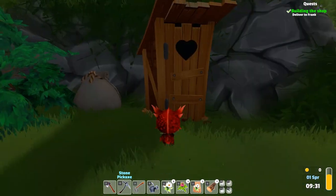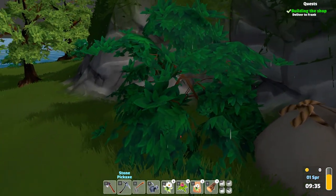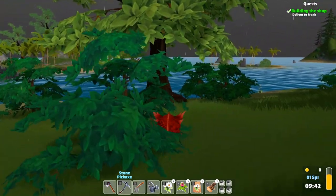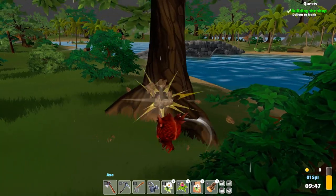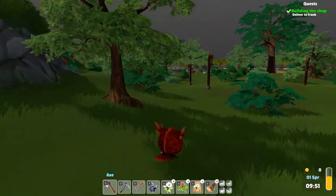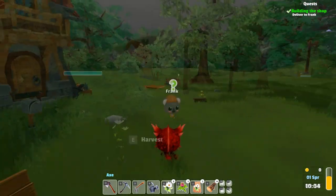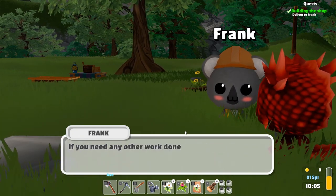We are rolling! The axe and pickaxe are probably going to be the most used items. Can we axe this stump? No we cannot. What about a regular tree - can we cut one of these? We sure can! We got seven wood out of that. I wonder if trees respawn - I kind of hope they do. We're supposed to keep gathering wood. Is this an outhouse? Why do outhouses always have hearts on them?